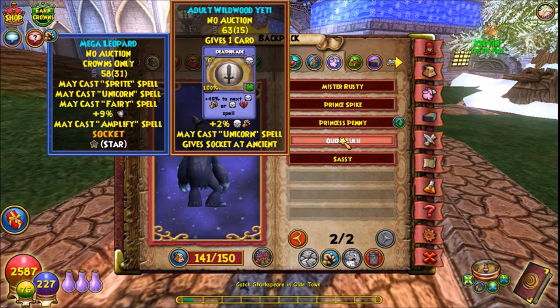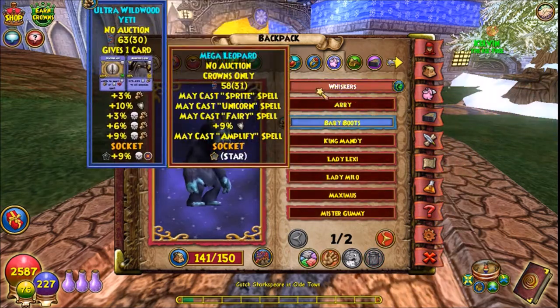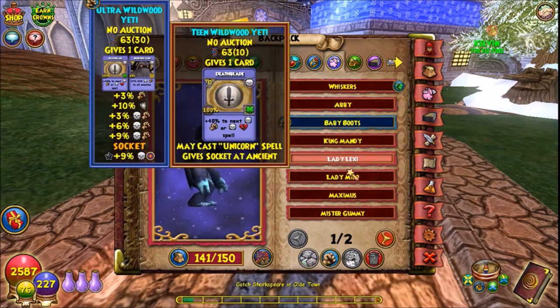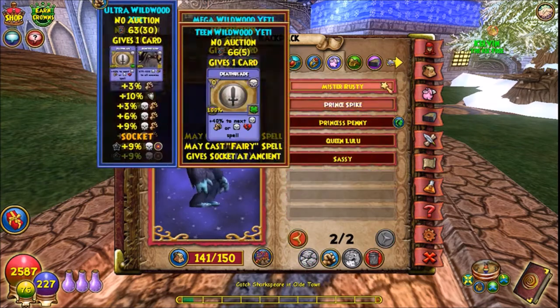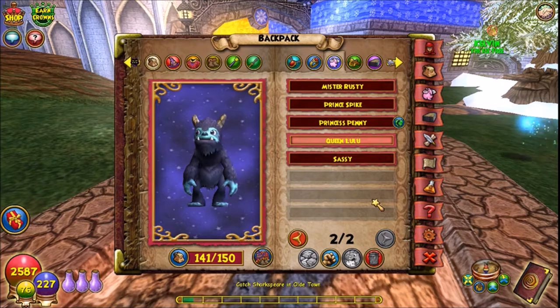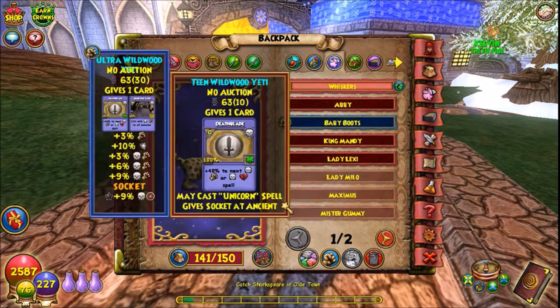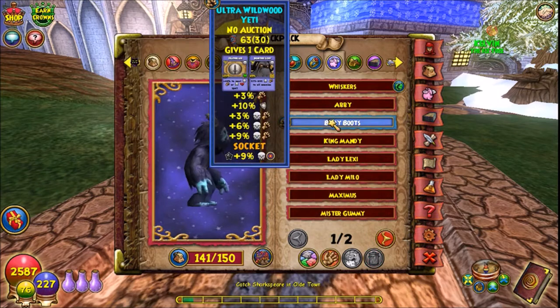I was about to give up. How many hatches was this? Let me count. One, two, three, four, five, six, seven, eight, nine, ten. I had to go through ten pets — ten whole pets — before I got my perfect pet.